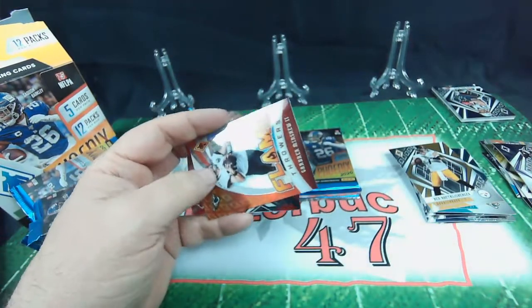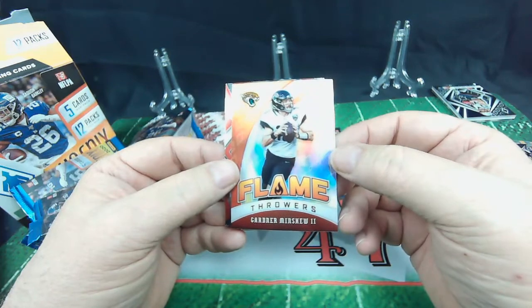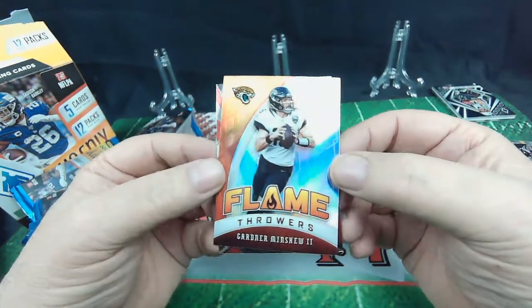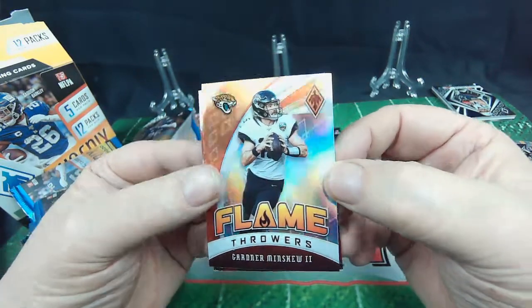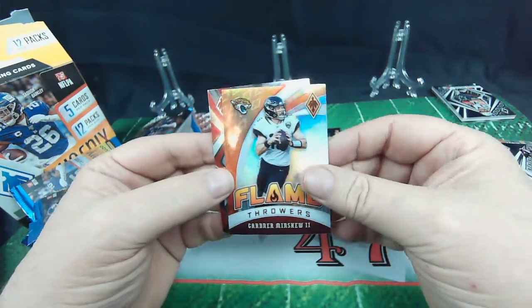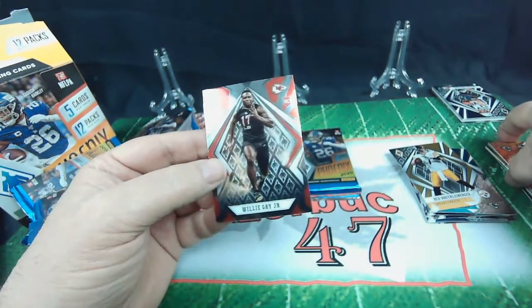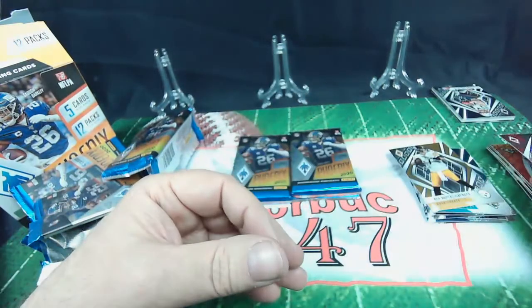Got another Flamethrower here — Gardner Minshew. It was numbered — 199. She's got better eyes than I do, trust me. Flamethrower, Gardner Minshew. And the rookie — Willie Gay Jr. Awesome. Still in the combine uniforms, I see. Oh well.